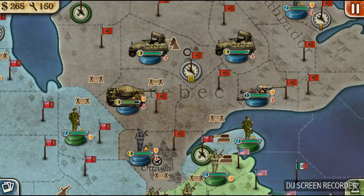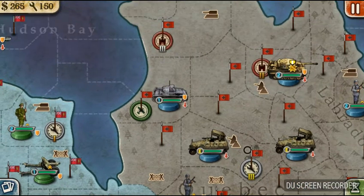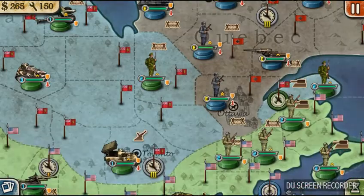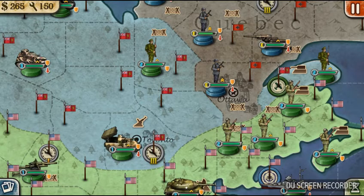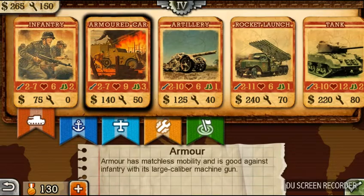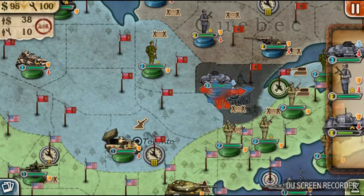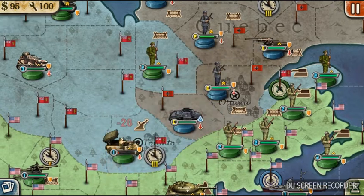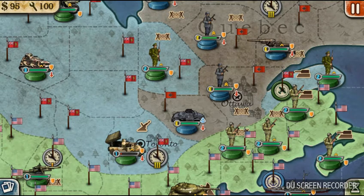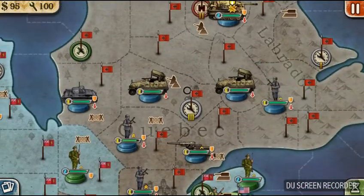I just got a couple medals there. I'm going to move this tank down. There's an anti-aircraft unit, so I'm just going to put down an armored car, because the last thing we need — and I mean the last thing — is an irritating battery attacking us. It's so irritating, and then you can never get at them.